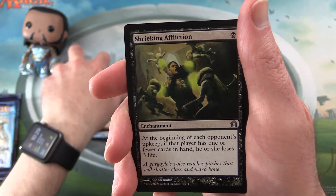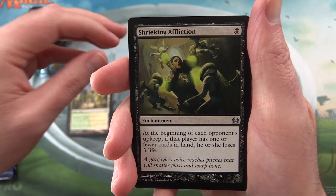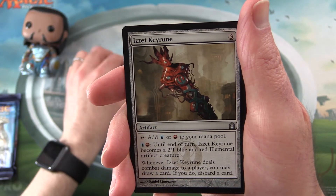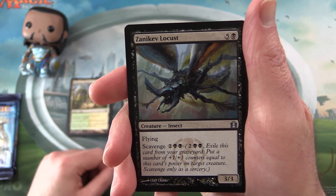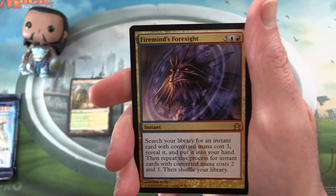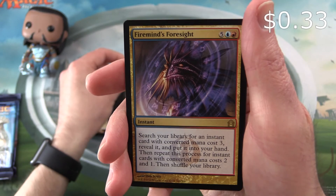For the uncommons we have Shrieking Affliction, Izzet Keyrune, Zanikev Locust, and our rare is Firemind's Foresight.